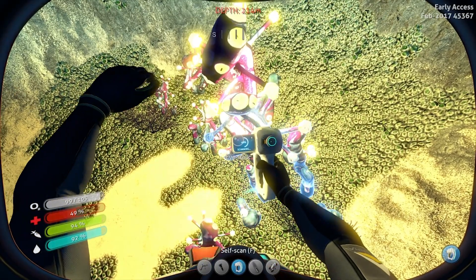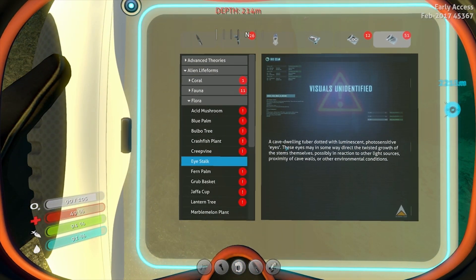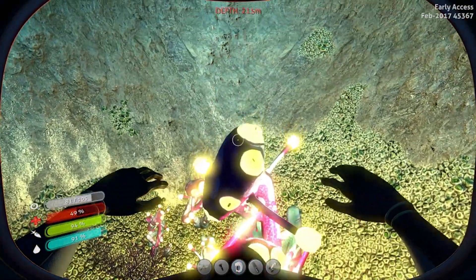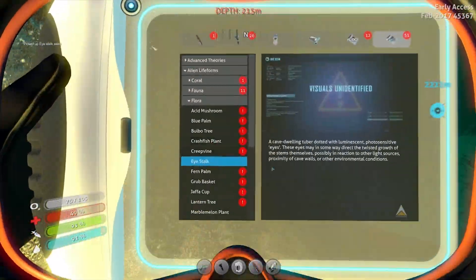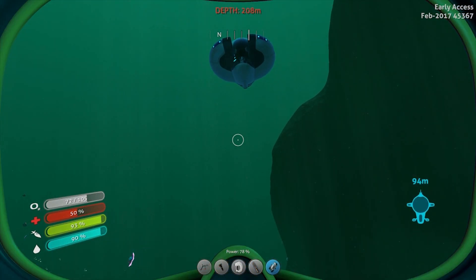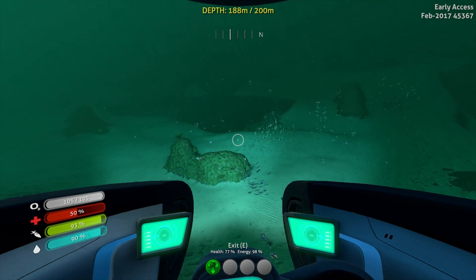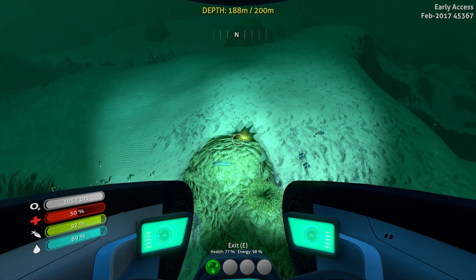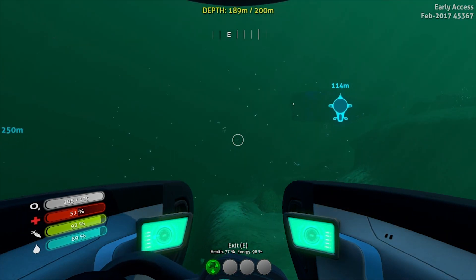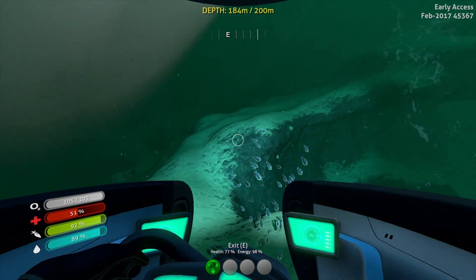Eyestalk. A cave dwelling tuber dotted with luminescent photosensitive eyes. These eyes may also, in some way, direct the twisted growth of the stems. This is just a plant. I did get a sample out of it. It definitely looks and feels barren - another reason I desperately need the moon pool, because I can't do much without upgrading my Seamoth. I'd love to get a more up close and personal exploration, but I can't really until I get upgrades.